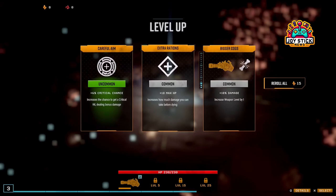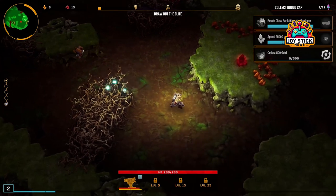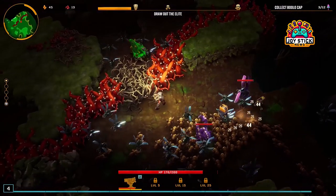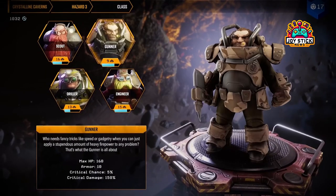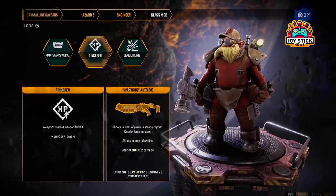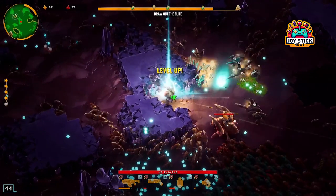The Gunner — a deep dive. First off, the Gunner in Deep Rock Galactic: Survivor isn't just your run-of-the-mill heavy weapons guy. With access to all projectile weapons in the game, the potential for unique and powerful builds is enormous. From the classic Lead Storm powered minigun to brand new additions exclusive to Survivor, the arsenal at your disposal is nothing short of impressive.